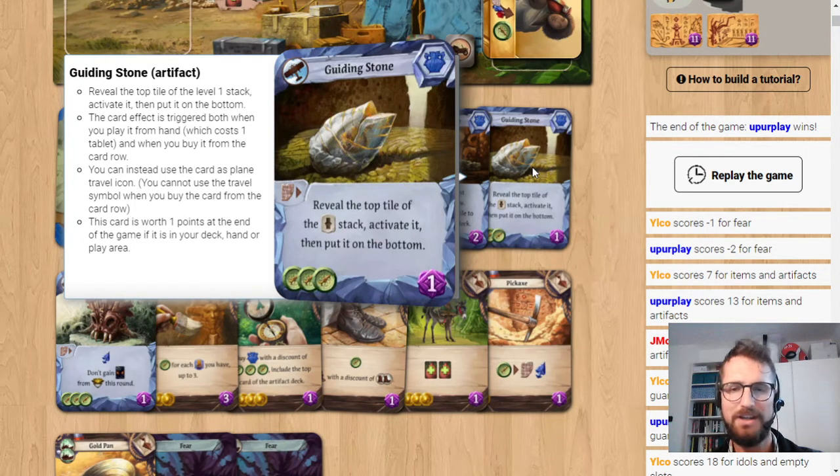That's the first comparison to avoid. The second one is the comparison with tent or binoculars and similar items — other items that let you get a level one worth of resources. It's not the same, first because if you put it into your deck and draw it again you have to pay a tablet, so that's an extra cost. But the most important thing is that Guiding Stone doesn't let you choose — when you play binoculars or tent you can choose, you actually know which resources you're going to get.